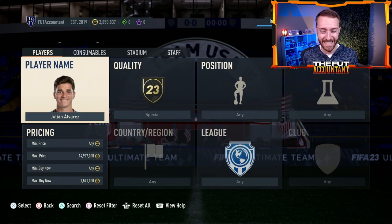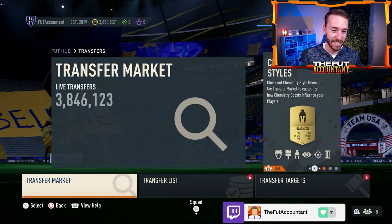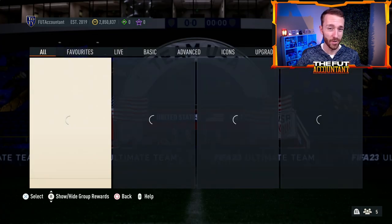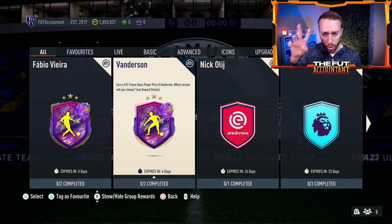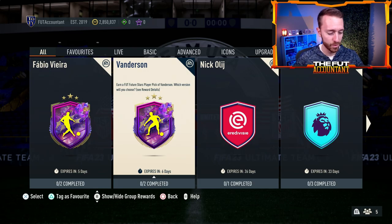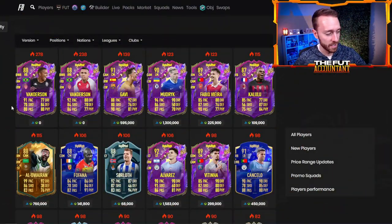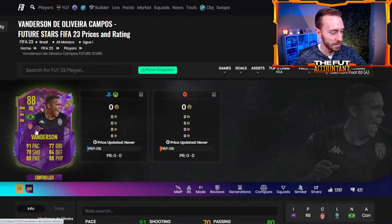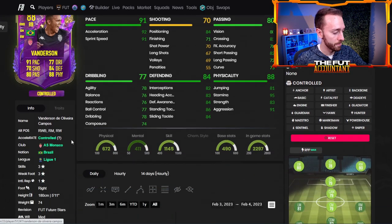Speaking of today on Sunday, let's talk about content in terms of what's happening today. Yesterday we did end up getting the player pick — what EA called a dual potential for Vanderson, the Brazilian right mid, right wing, or right back. I don't think we can complain too much about this SBC just because it is dirt cheap. The card options don't look that amazing — there's more up votes on the right back version of Vanderson for the 91 pace, the 84 defense and the 84 physical. He's three star, three star, medium/medium work rates.